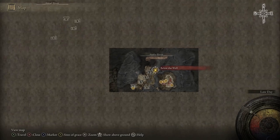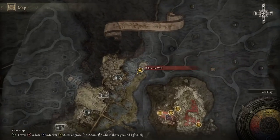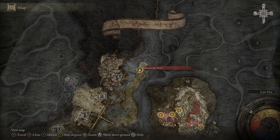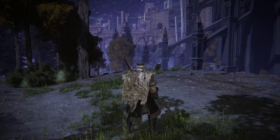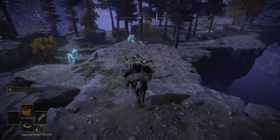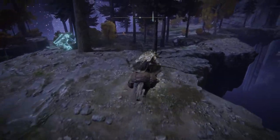First, we're going to show you the farm that has a boss cheese built in. Open up your map and travel to this location right here — this is the underworld, specifically the space part of the underworld. Once you're at this rest point, jump on your mount and simply follow the exact same pathway as I take.